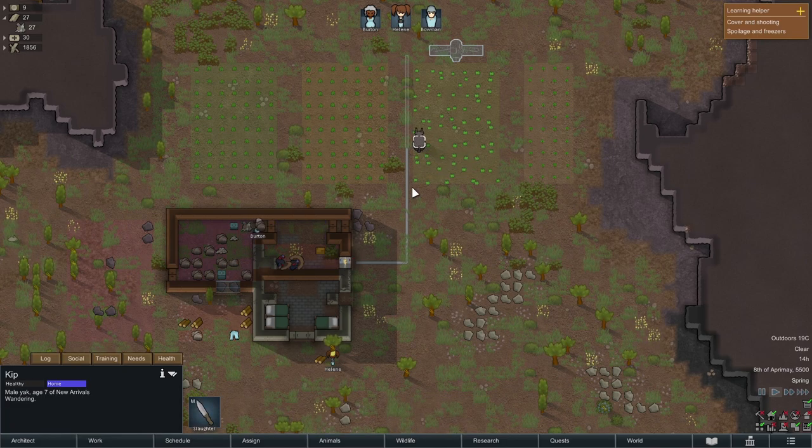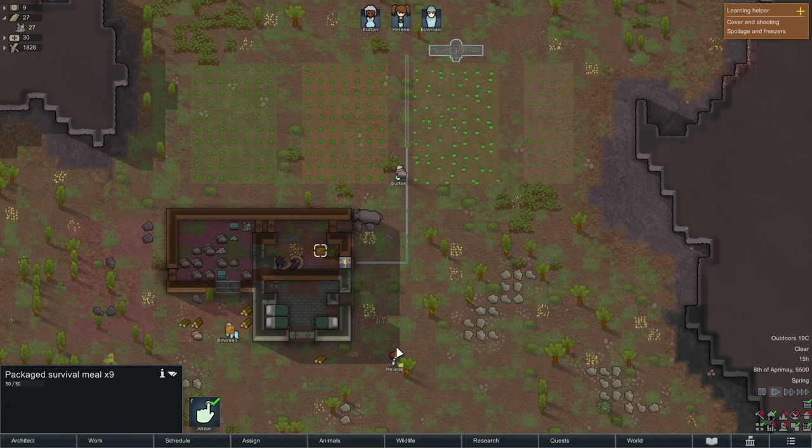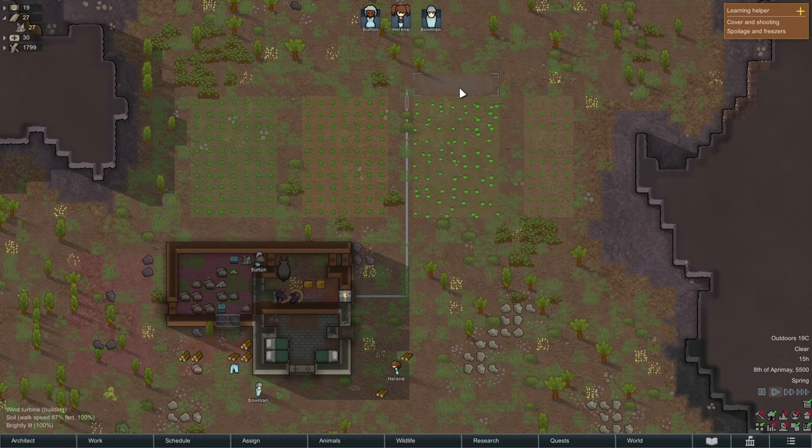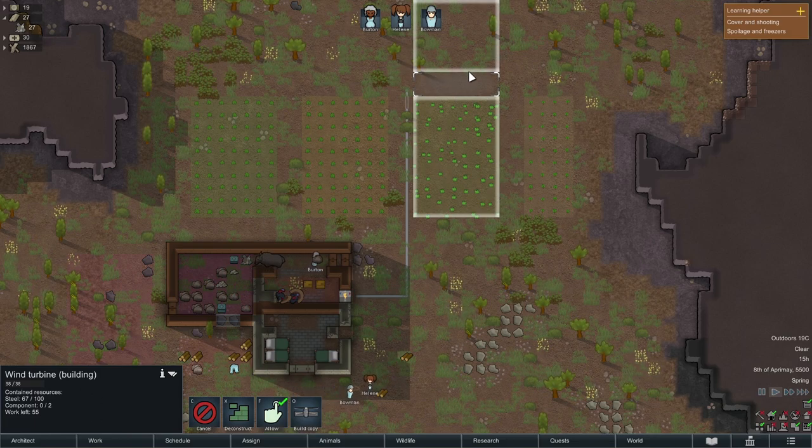We also want to make sure our pet isn't coming into the fridge and eating all our food, as he'll eat some of these prepared meals, which are really important and give a lot of good benefits for eating. If our colonists eat raw food, they will get a decrease to their mood, which we really don't want. We can even click on the building to see the progress — we need this much more steel and this many more components.